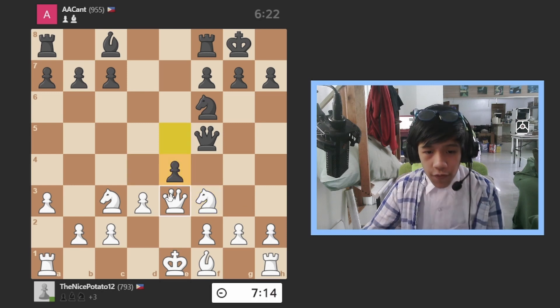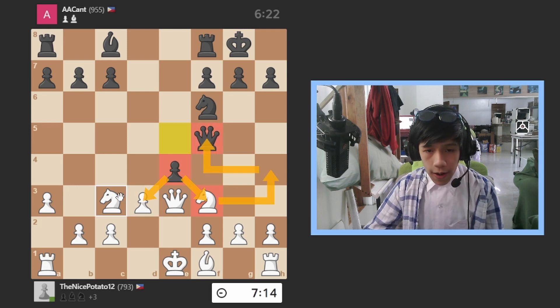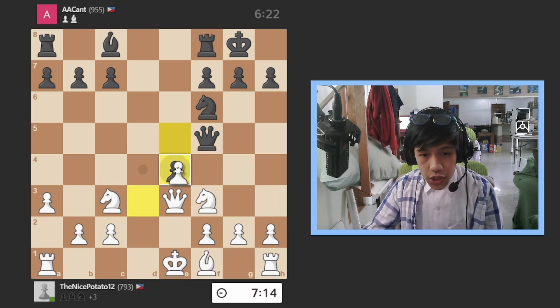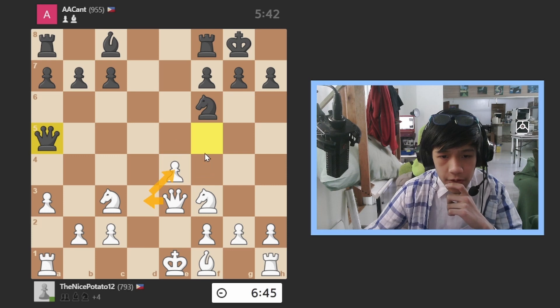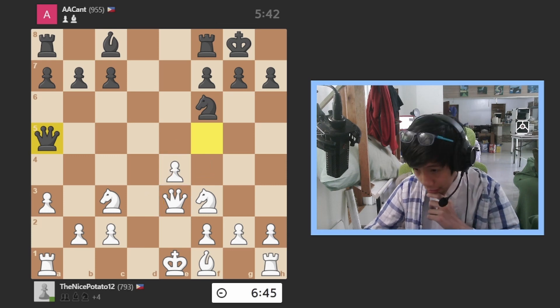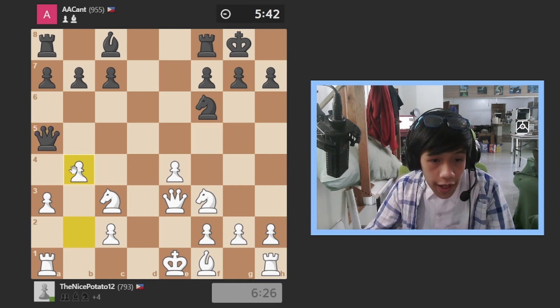He goes over there forking this pawn and the knight — it's not really a fork. I can go over here, or take first. He takes, boom boom boom. A lot of people don't know how to count in chess. Anyways, I move and attack the queen.